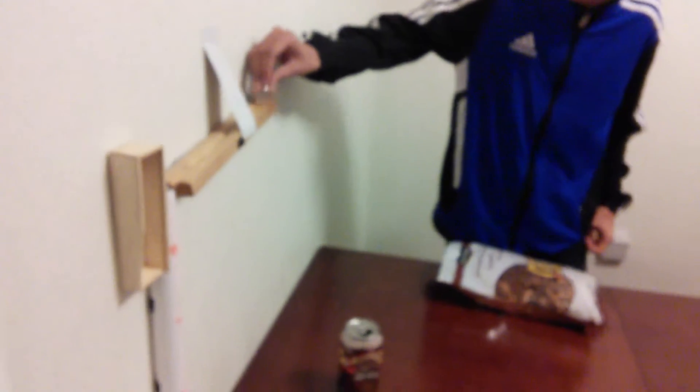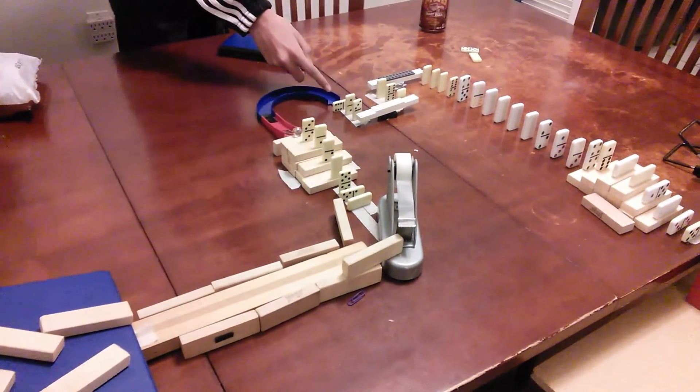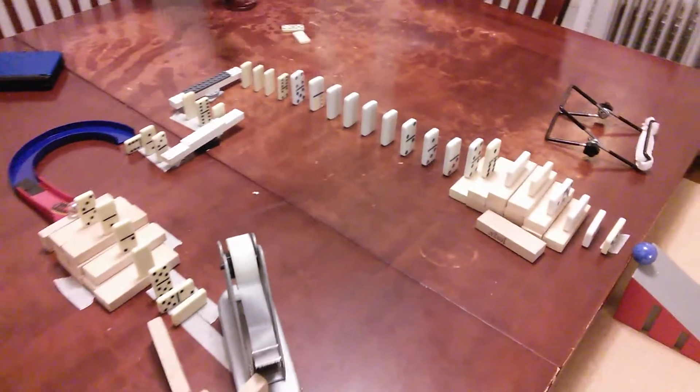First, we roll this ball down this ramp — it goes into the tube, launches the car, the car topples the dominoes, the dominoes topple that ball, the ball rolls down this ramp, hits these dominoes, and then the ball rolls down here, hits these dominoes, activates the lever, and the lever then hits these dominoes.